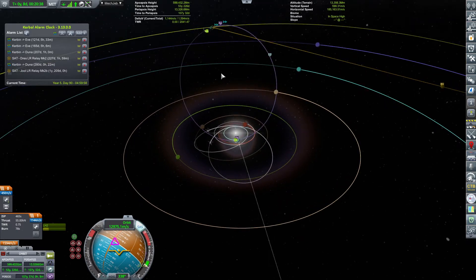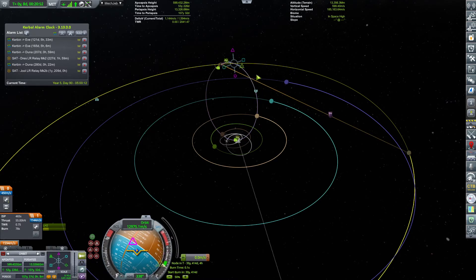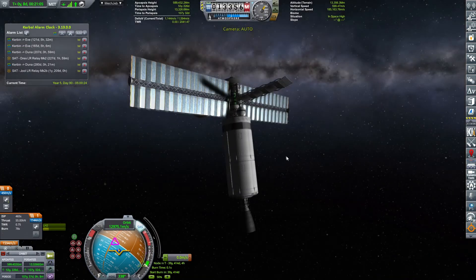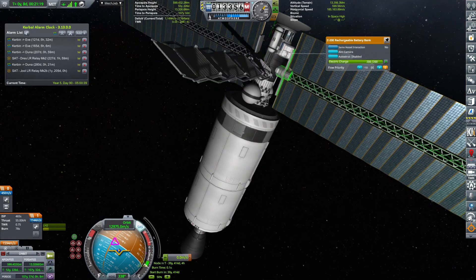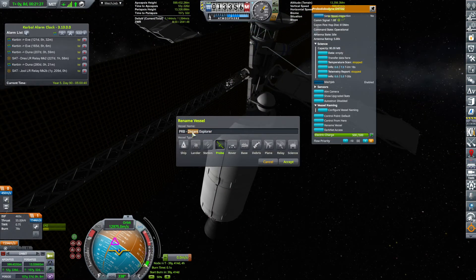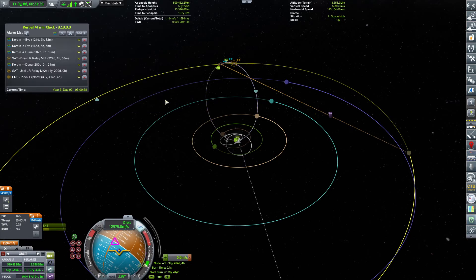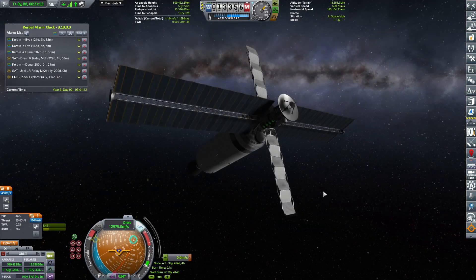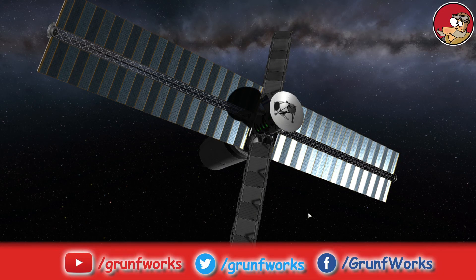Now I plan to put in an alarm just before the encounter, which is going to be in 39 years — Jesus. I'm going to rename this craft to 'Plock Explorer Probe' and set the Kerbal Alarm Clock. For the Plock Explorer, I don't need any more maneuver nodes — it's just a matter of paying attention when we're close. With that said, hit the like button, thank you very much for watching, I'll see you in the next one!